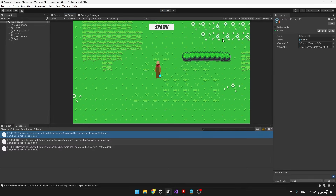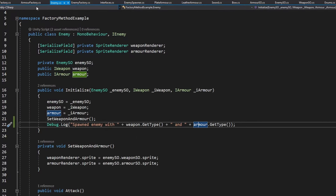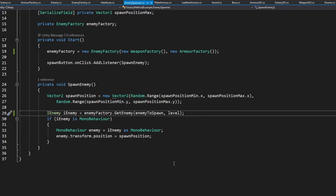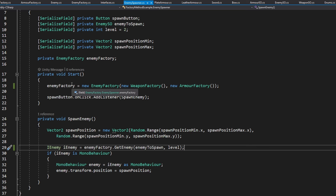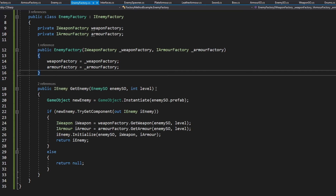The factory method is a really effective way to handle initialization and creation of complex objects. It will greatly help you to decouple the code of the products and the creators — the enemy spawner doesn't know which enemy it's going to spawn, and the enemy factory doesn't know which weapon or armor it's going to get. Using the factory method pattern you can make your code really flexible, modular, and all of the code is centralized in individual scripts, so if you want to change how the enemies or weapons and armor are created, you can just jump into those scripts and change it there.